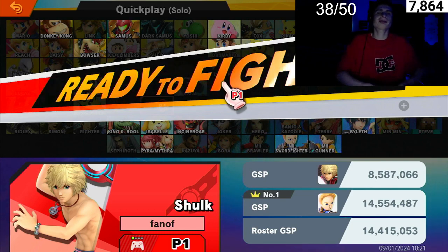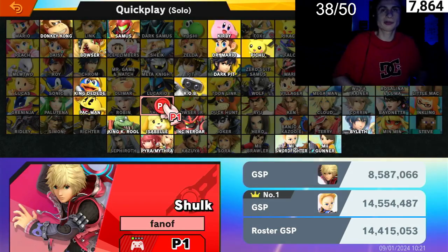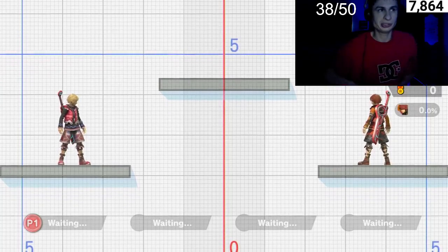Hey everybody, welcome back. Today we're going to try to get a win with Shulk in online gameplay. We're almost done with the character list — this is huge. Today has been a good day: we got a first game win with Pac-Man, second game with Robin. So hey, Shulk is next — a swordy character that I have no idea how to use.